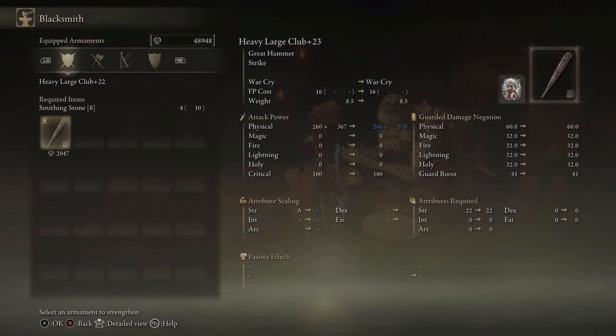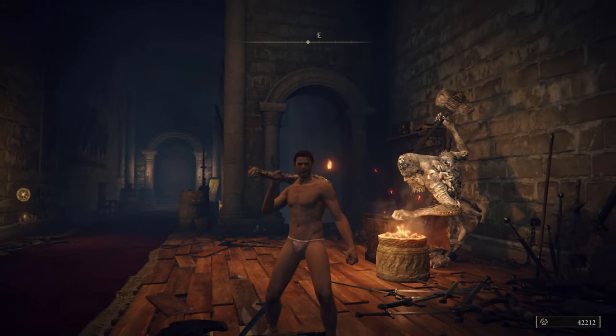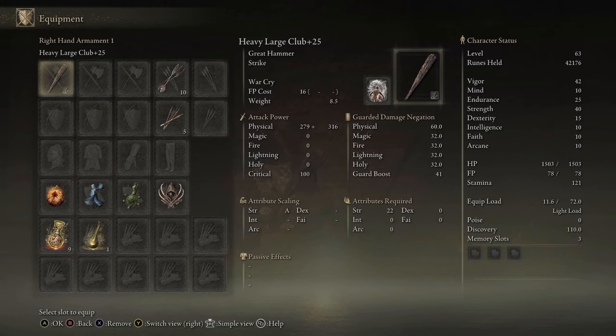Return to our blacksmith and there you have it — a plus 25 weapon. If you found this video helpful in any way, make sure you hit that like button, and if you want to see more content from me make sure you also subscribe. Until next time.